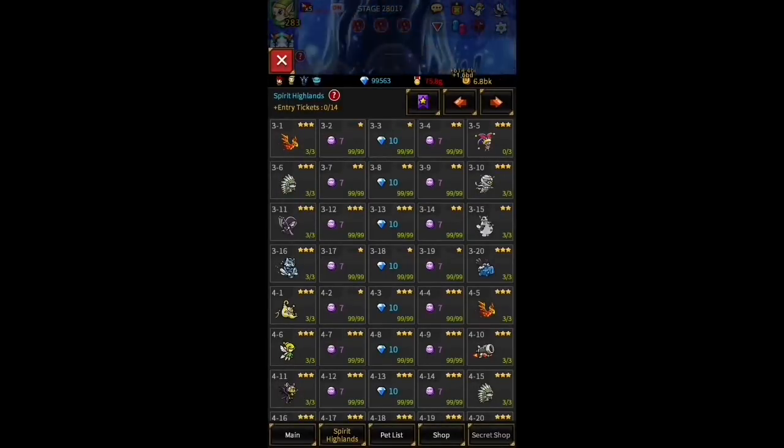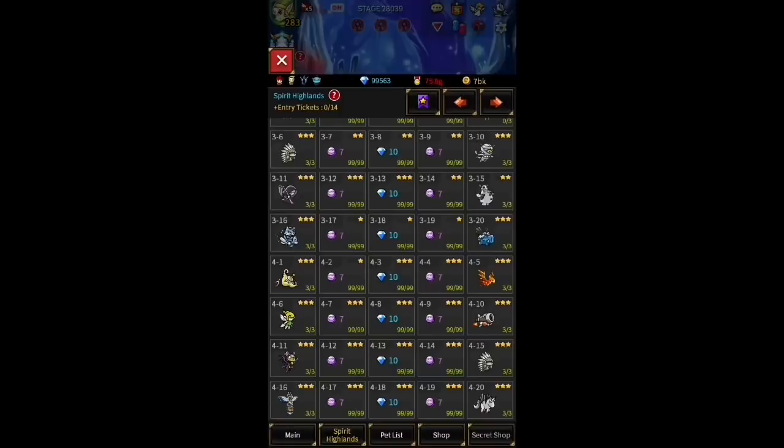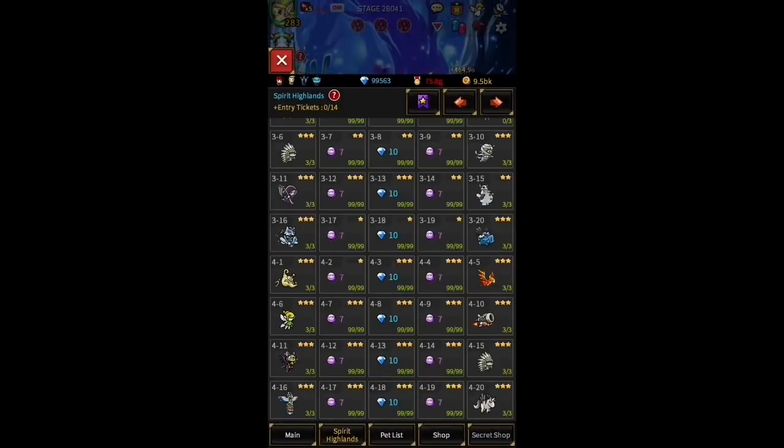On the second page we start getting into meta territory. If you've seen my early game meta video, you'll know that Tinky is invaluable — you need the skip rate it gives to fairies, so farm Tinky no matter what. Sleepy is another gold pet which is optional. Ninja of Darkness is a great unit for both ToT and Spirit Highlands — when awakened it's one and done — but it's not essential to farm. If there's no one else, you can farm more Sleepy.